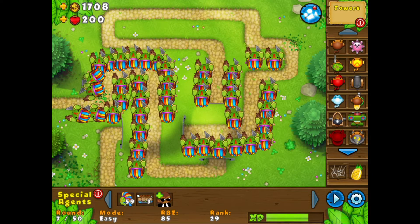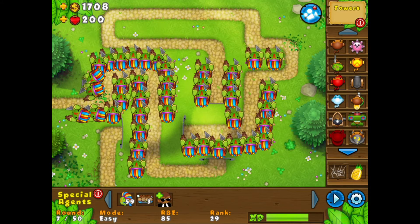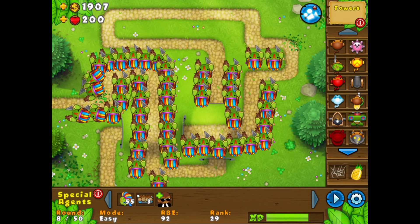One thing I'd like to point out is how sick these things look. Look at them — they're some boss turtles. They look like a Native American and they're throwing spears and coconuts. How overpowered is that? That is way better than some weak darts. Last week we did the dart monkey, and those are nothing compared to what the tribal turtle is.